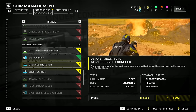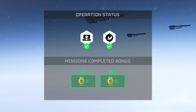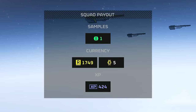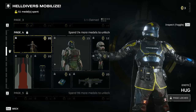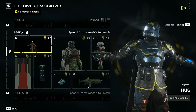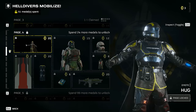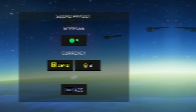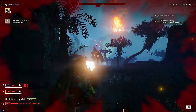Metals are another type of currency, but only for the player and it doesn't directly help you in gameplay. Metals are instead used to unlock items from both the free and premium battle pass — or rather what they're called, War Bonds — so you can end up unlocking things like new armor, new weaponry, new cosmetics, and other stuff like that.